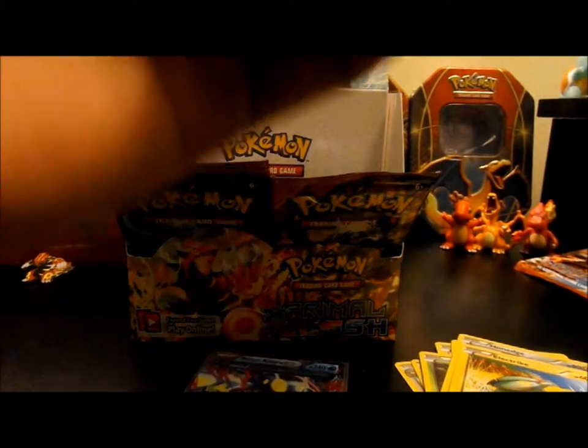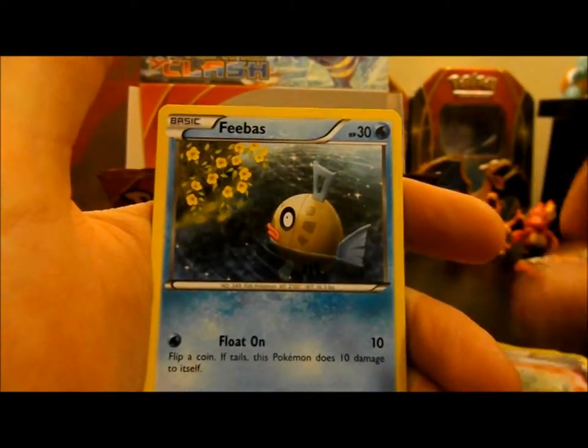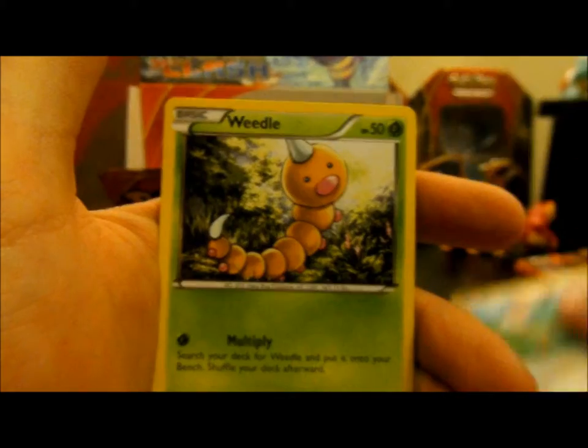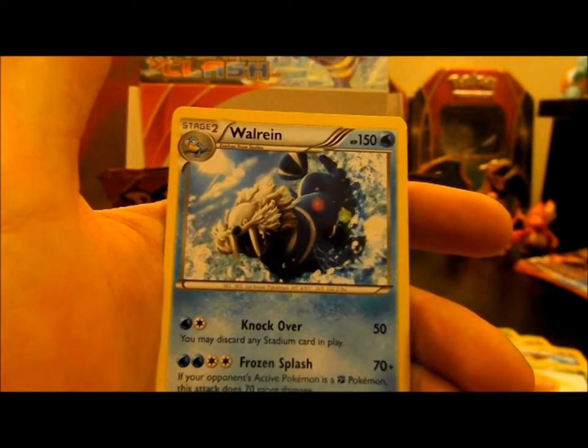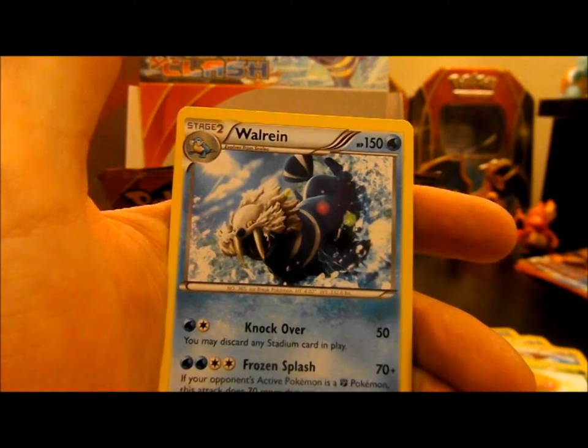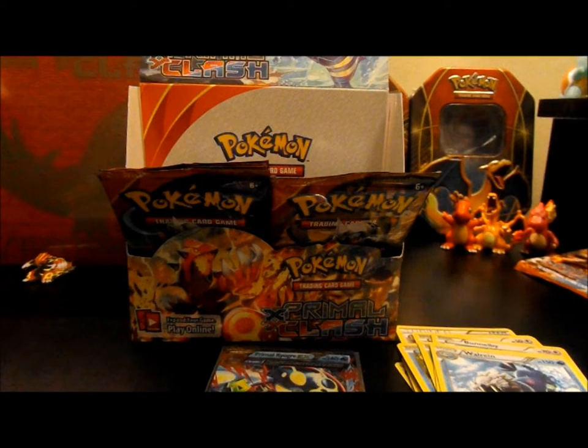So here we have Teammates, Fresh Water Set, which is really nice — it's a potion for all of your Pokémon. Weakness Policy, Feebas, Skitty, Treecko, Focus, Bunnelby, Weedle, a Reverse Feebas with really nice art. And then we have a nice Walrein. I think I have a Sealeo in here — that's pretty frickin' sweet. I'm so happy, my collection is getting out of control nowadays, but I love it.